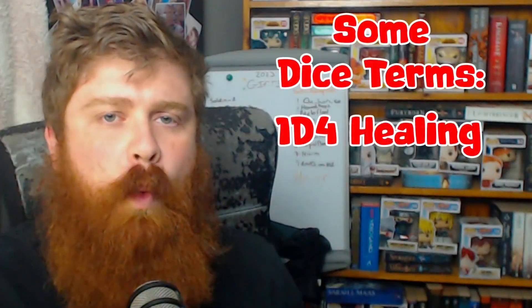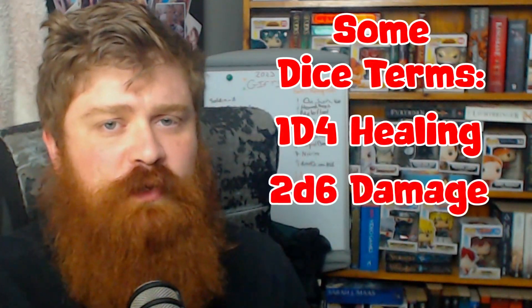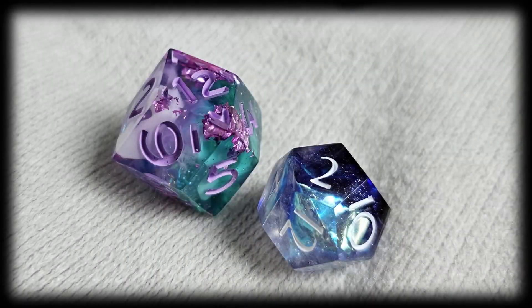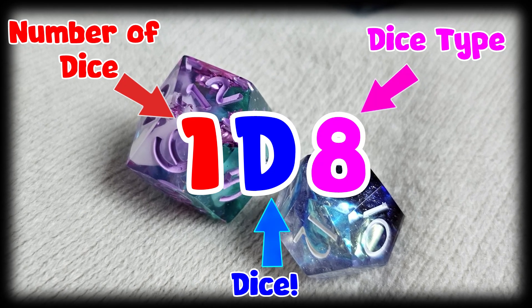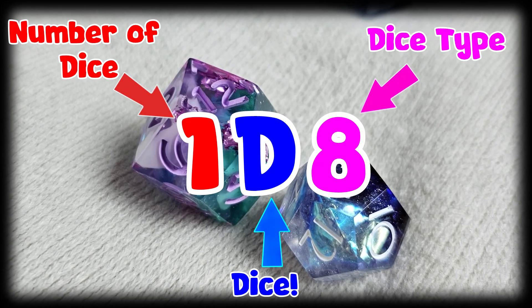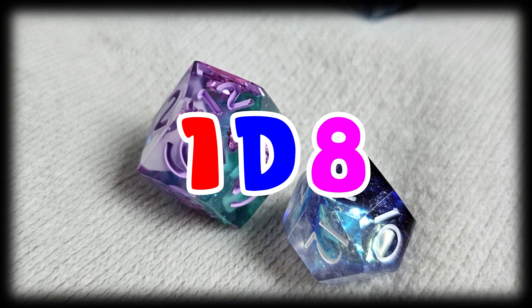What does the D mean? You may have heard the term 1D4, 2D6, 3D8. The D means dice. The number before the D indicates how many of that particular dice you need, and the number after the D explains the type of dice you need. That is how we as D&D players and Dungeon Masters explain how dice work and how they correlate their numbers together.